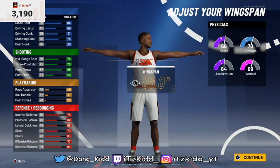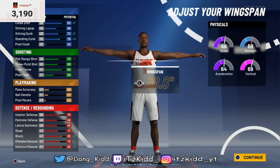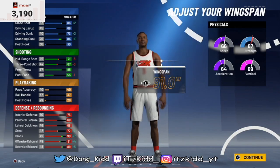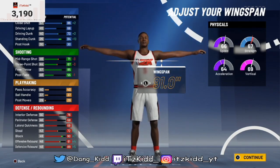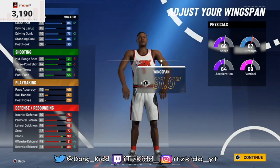If you increase your wingspan, your finishing stats go up, and you take a small hit to your shooting attributes. But you get a big major boost to your defensive and rebounding attributes. That's what it looks like at max wingspan.